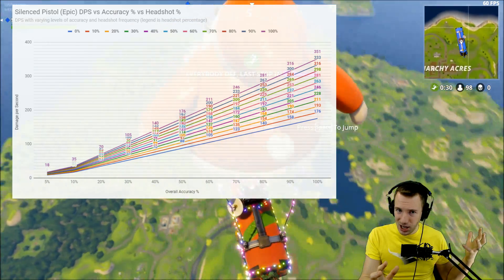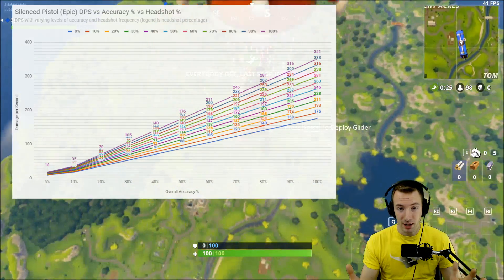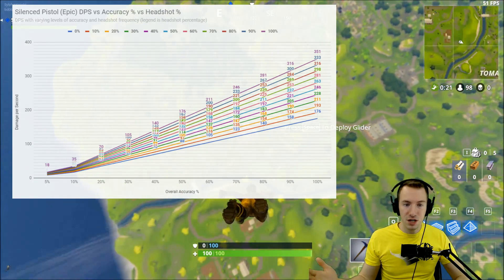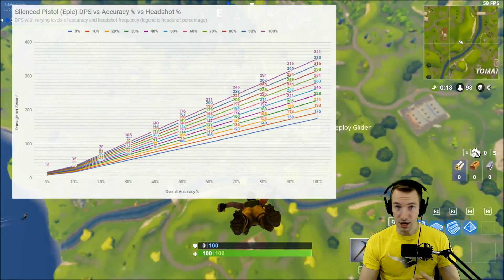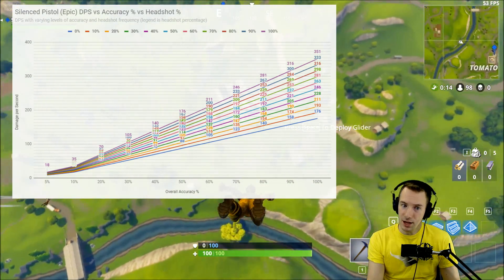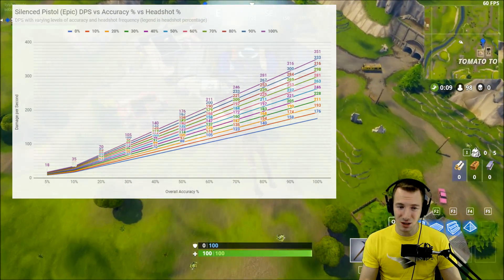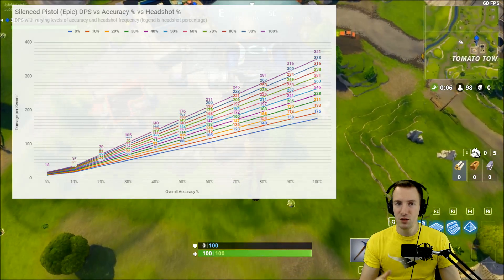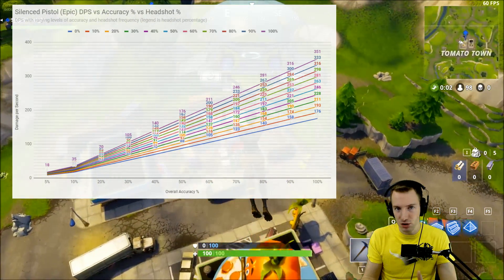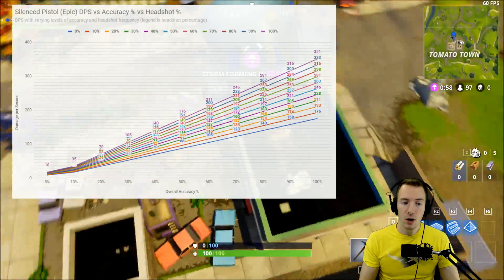The significance of this increased damage only really starts to appear around 20% overall accuracy. When talking about instantaneous damage — just one shot — a headshot is simply more damage. Are you peeking around a corner taking a pot shot? If you hit your target in the head, that's double the damage. But the significance of overall DPS really only starts to appear once you are 20% accurate overall, at which point it really starts to matter whether you're hitting somebody in the head or not.